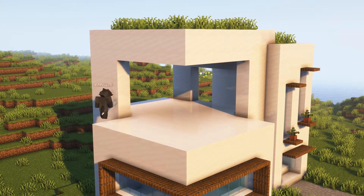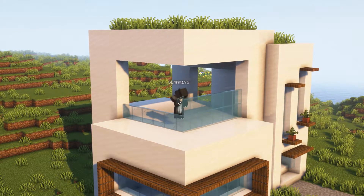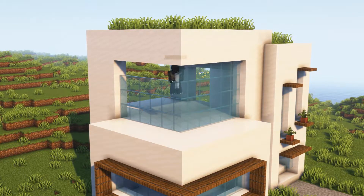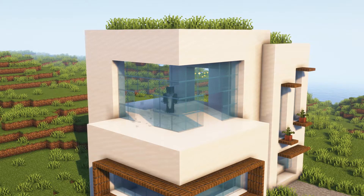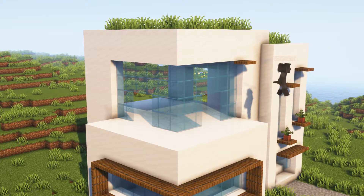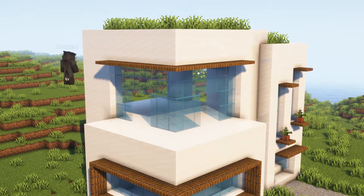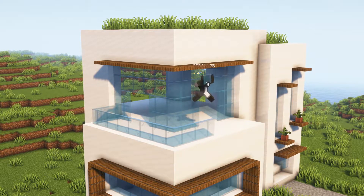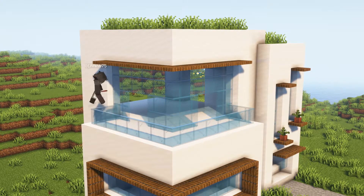Now at the top we're gonna put some glass here and then make two doors. We're gonna put some spruce trap doors here at the top, then we can add a railing and some plants like this.